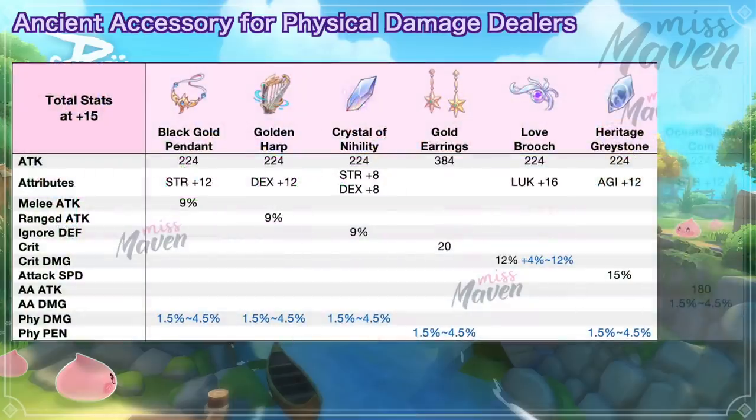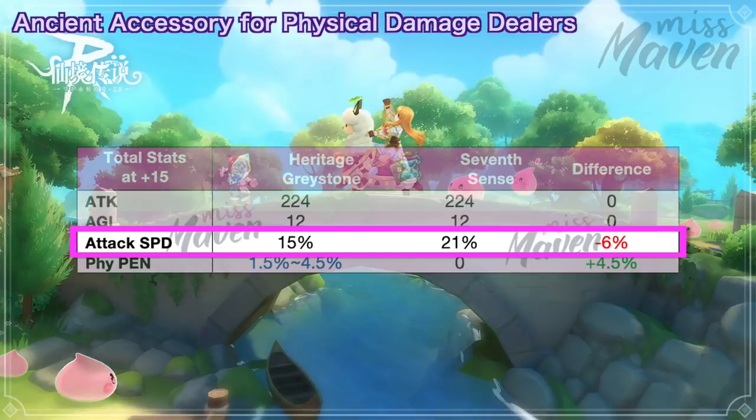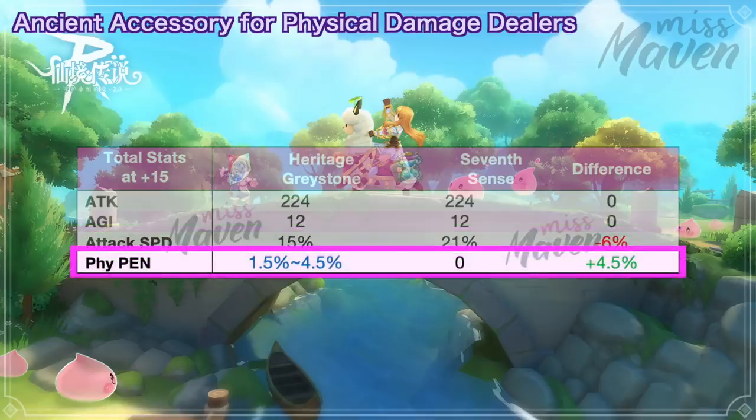Next, we have the Heritage Greystone for boosting agi and attack speed. There's also a chance to get 1.5% to 4.5% physical penetration. When comparing it with 7th Sense, the ancient gear grants 6% lower attack speed but 4.5% higher penetration.